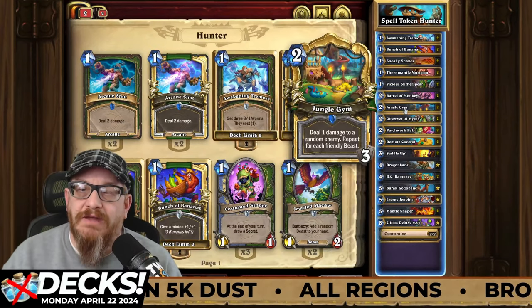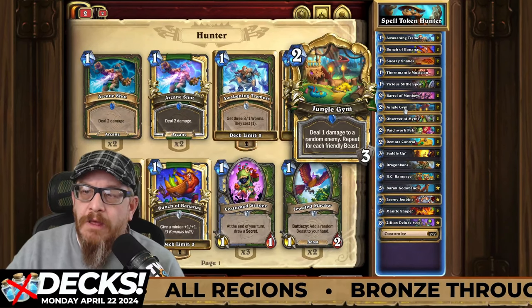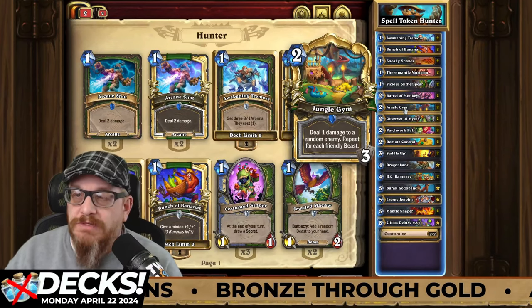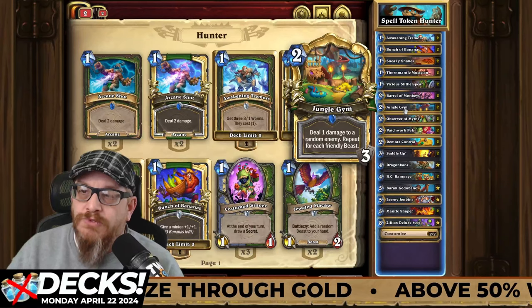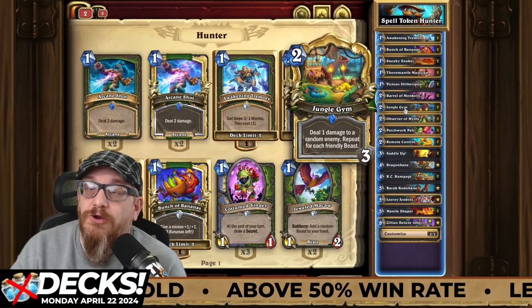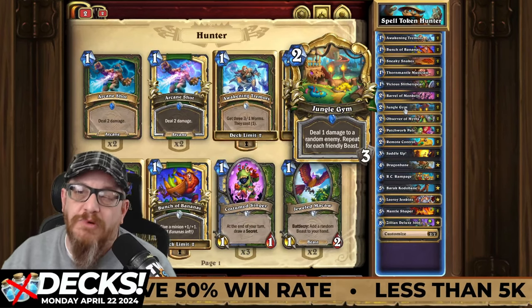Jungle Gym is the card some people don't like, and I'm glad there are only three charges on this. It deals one damage to a random enemy, repeat for each friendly beast. You have opportunities to do multiple beasts on board, so I would absolutely consider using this when you're going to put multiple beasts on board — pretty important there.